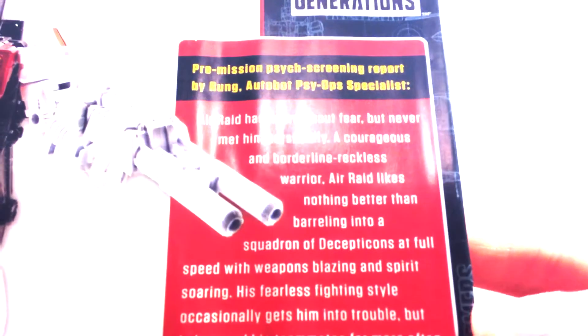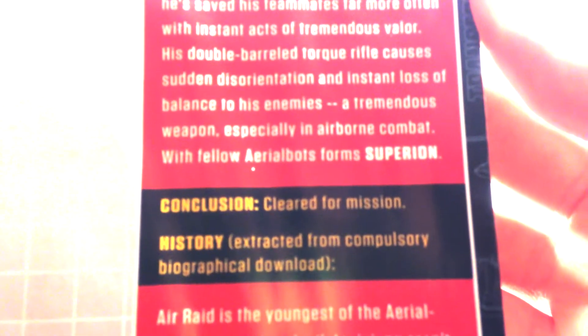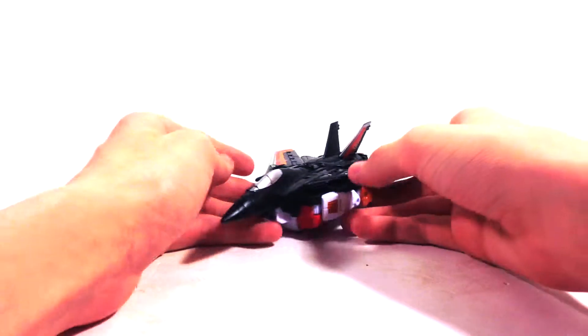On the back, you have an extended bio, so if you want to read that, I'll scroll slowly. So that's the comic book. Coming to Air Raid here, he looks really good. He's supposed to be an F-15, but he's kind of more of — I don't know what kind of model plane this is, but I know it's not an F-15.